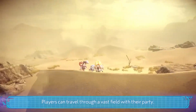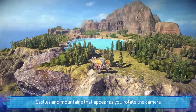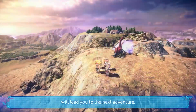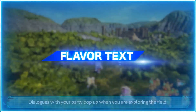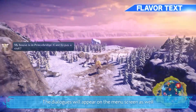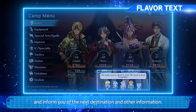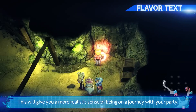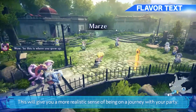Players can travel through a vast field with their party. Castles and mountains that appear as you rotate the camera will lead you to the next adventure. Dialogues with your party pop up when you're exploring the field. The dialogues will appear in the menu screen as well and inform you of the next destination and other information. This will give you a more realistic sense of being on a journey with your party.